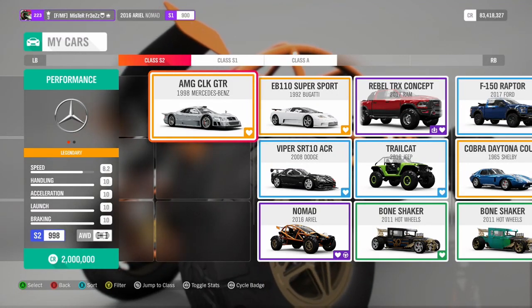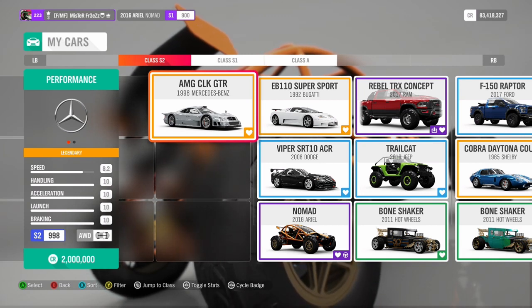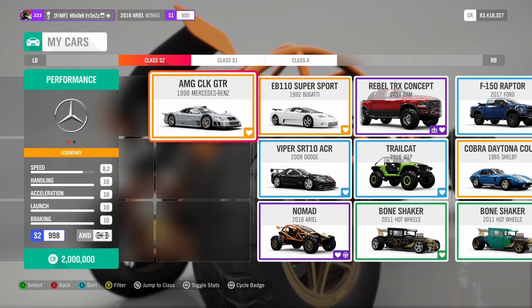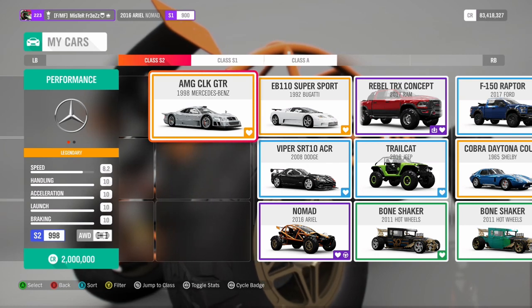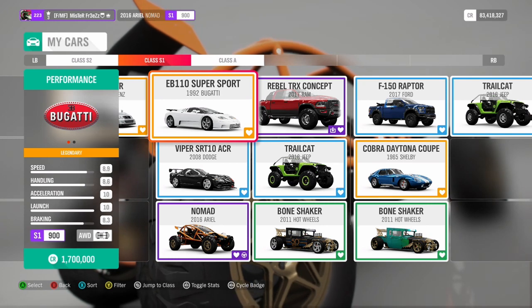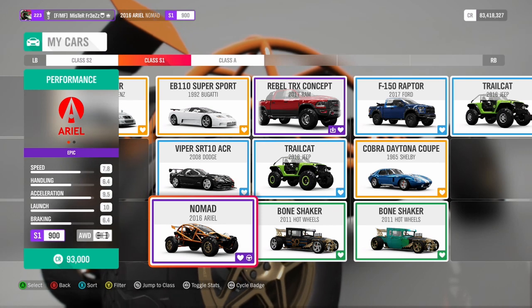The MG CLK GTR is pretty much the best S2 car for pretty much everything. Don't worry about dirt racing because those cars never really appear in racing. The EB11 is the best S1 car — it's amazing. Other good options are the Viper and the Bone Shaker, but the handling on the Bone Shaker is not the best — it's really hard to drive. I recommend either the EB11 or the Viper.